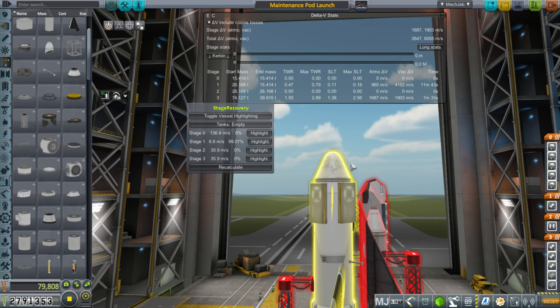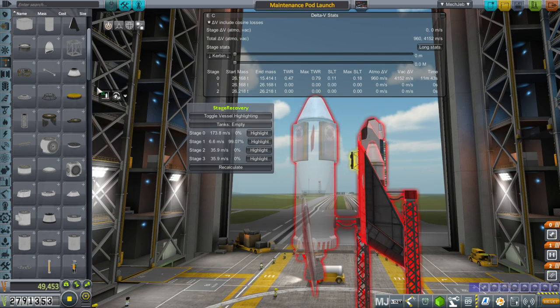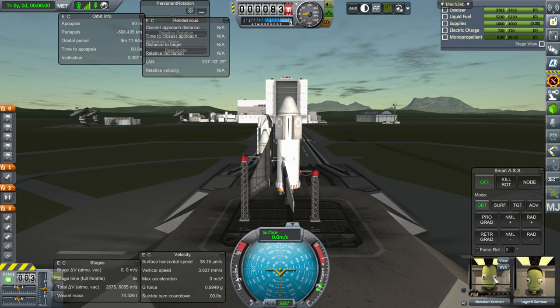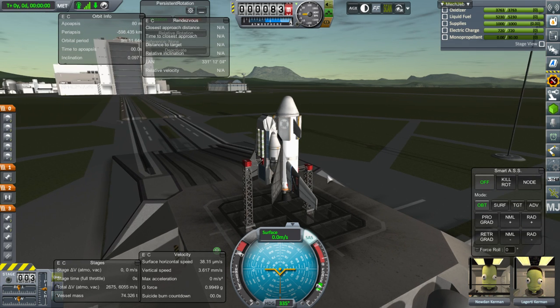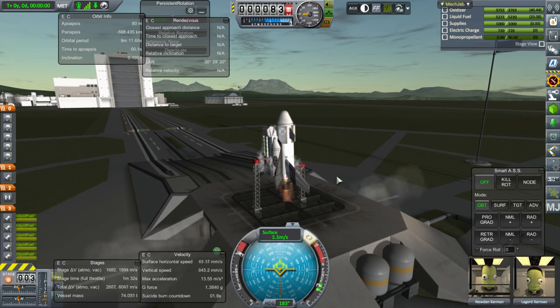As far as stage recovery is concerned, the booster is destined to splash down at 6.6 meters per second. We have two new recruits: Newton Kerman is the pilot and Lagerti Kerman is the engineer. Let's hope for the best. Throttle up, SAS is on — and launch. Oh shoot, that's not good. Not a good start.